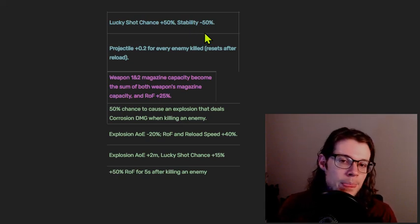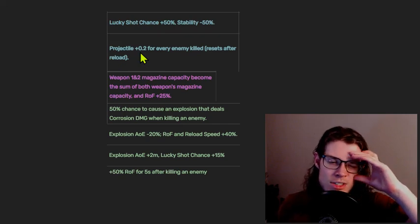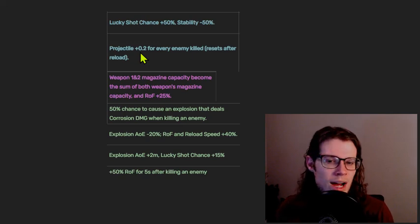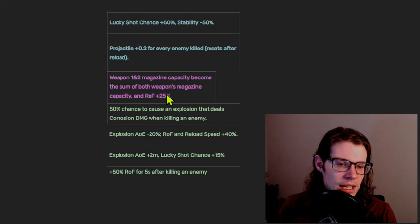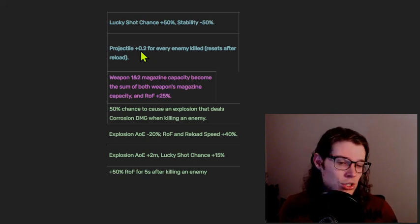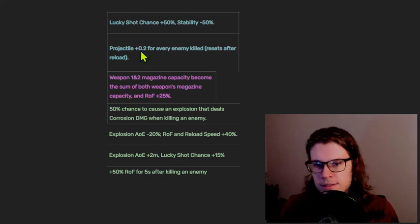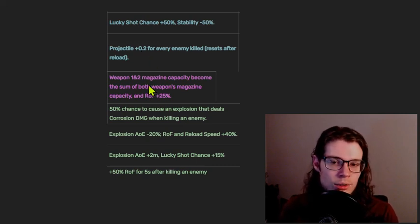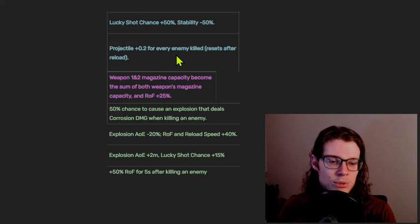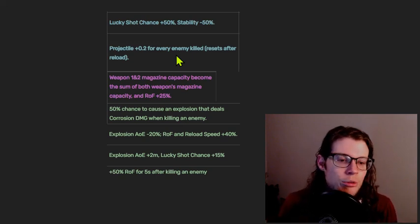The other good rare inscription is: because there's not a huge amount of good Geminis for explosion weapons, I tend to do the magazine size share, and because you're doing magazine size increases, the projectile plus 0.2 for every enemy killed tends to be really good. Even if you have no reload synergy, you actually don't even need it, because you can Gemini with something like 70 shots, and if you're using a Tiger Cannon or Shrieker, you're going to kill enough enemies to get this maxed out really quickly. This inscription tends to be exceptionally good on explosion weapons because of the direction you're pushed in terms of how to play.